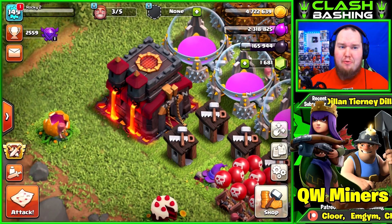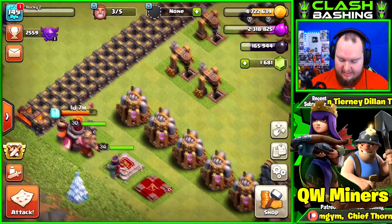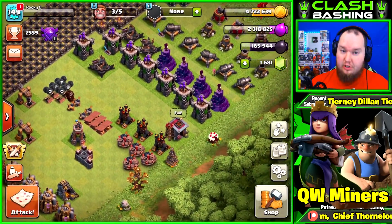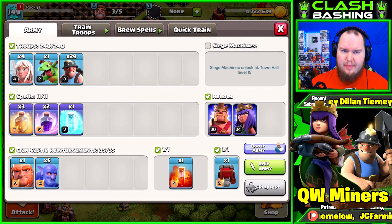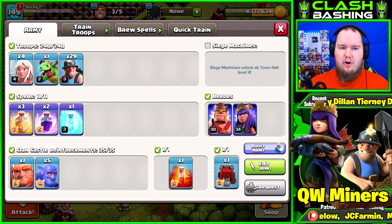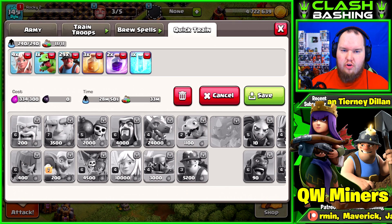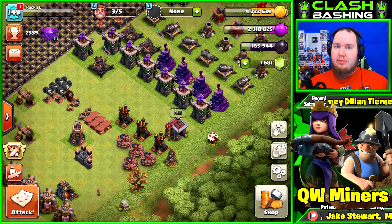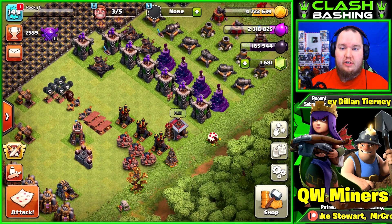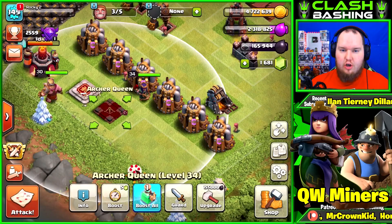What's going on, Clash bashers - Rocky here. Today we're back on the free-to-play Town Hall 10 account. Last time we upgraded our barracks, so we have three out of four barracks upgraded for miners. We're going to be using the queen walk miner army - I love this army so much for farming. It costs about 334,000 elixir but zero dark elixir with that free spell, and it's an absolute machine to get tons of dark elixir.